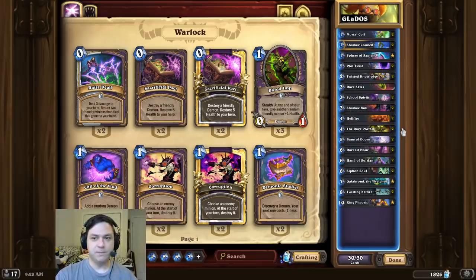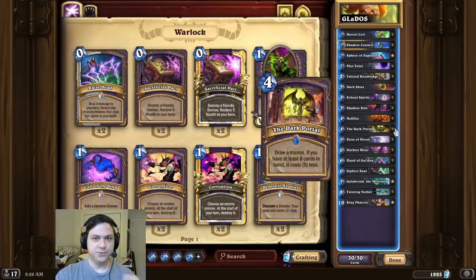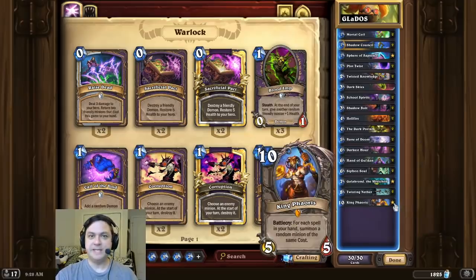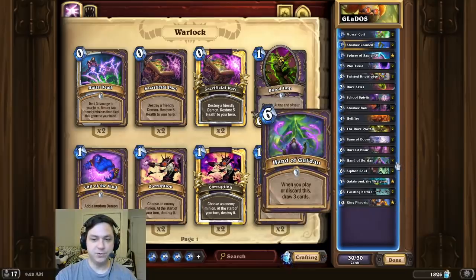So the idea for this combo is fairly simple. We're going to use the Dark Portal to draw the only minion in our deck, which happens to be the King. And we're going to play King on turn 5 and summon some very large minions because we're playing all of the large Warlock spells.